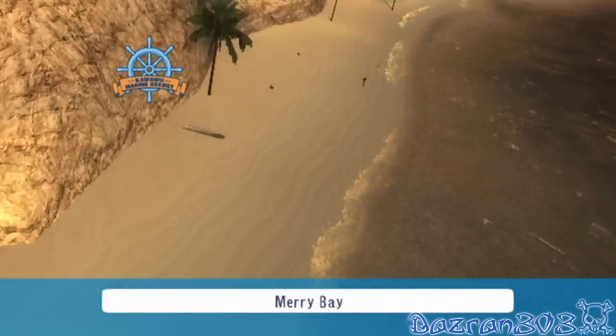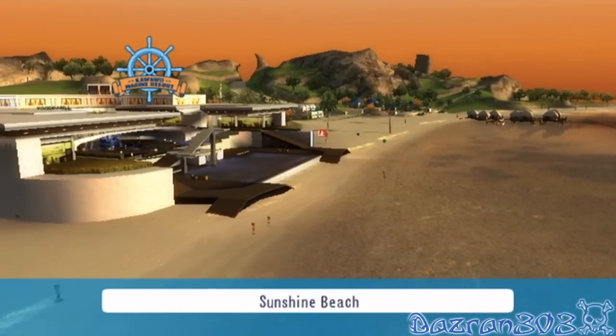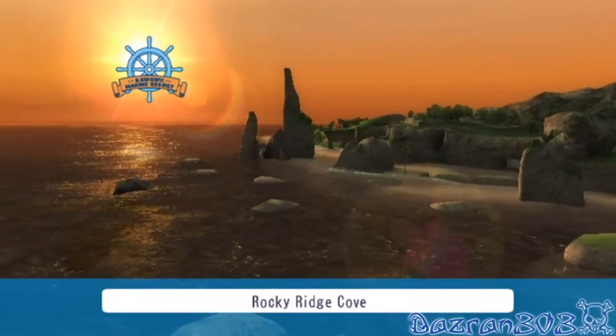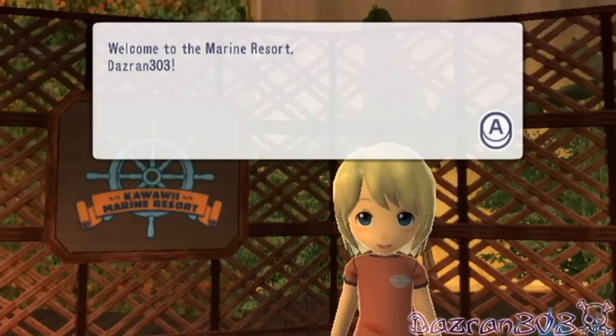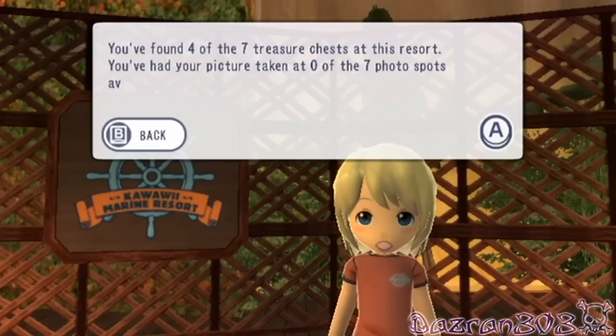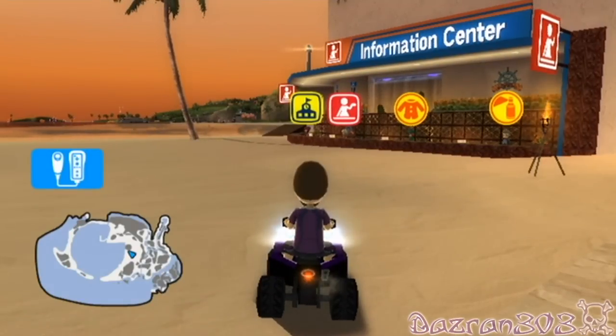In the previous episodes of Go Vacation, I didn't find all the treasure — I didn't play all the sports. I believe there's one more sport left to play on the marine resort. But the Mary Bay is looking beautiful as ever. It's been absolutely ages since I was here — I think the last episode was episode 25. Welcome to the marine resort, Dazran 303. You found four of the seven treasure chests at this resort. And you've had your picture taken zero out of the seven spots available at this time of day. Bye for now.